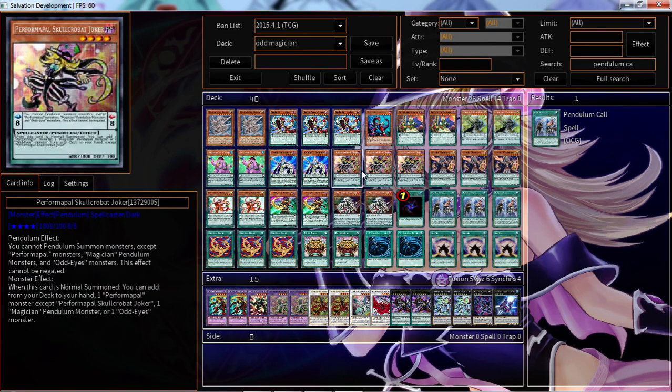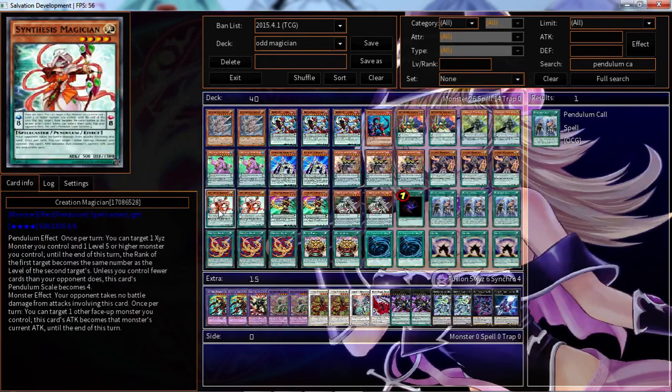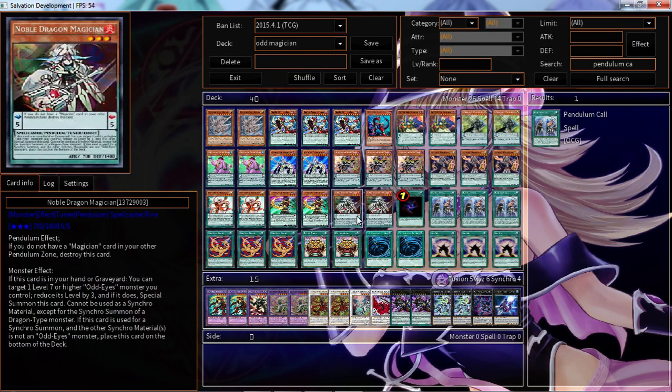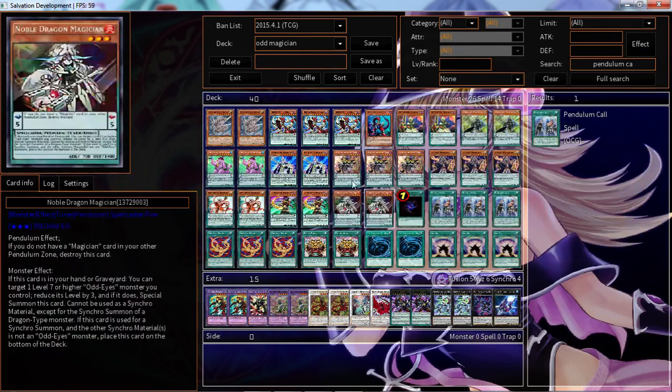2 Stargazer Magician, 3 Skullarback Joker, 3 Insight Magician, 2 Creation Magician, 2 Time Gazer, 2 Noble Dragon Magician — really good card overall, you need this to go into your Synchros. 1 Eater of Darkness because almost everything is dark.